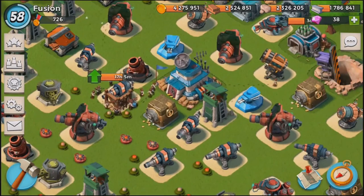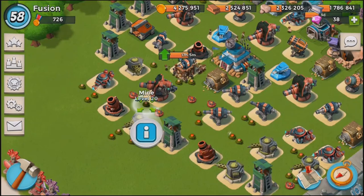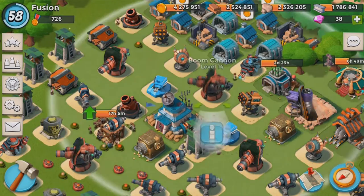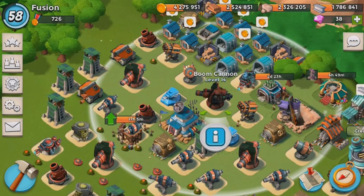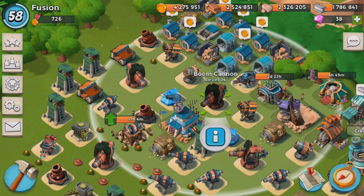Now looking at the back: you want your boom cannons. You want one boom cannon up front to help take out the first waves, and place one boom cannon behind the HQ. What that does is, if there's a huge wave of grenadiers or heavies that come up, those boom cannons will be able to take them out.